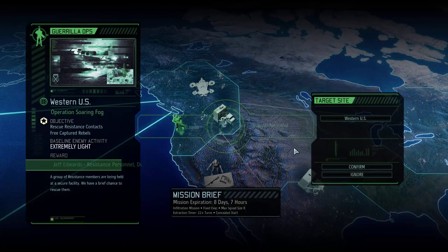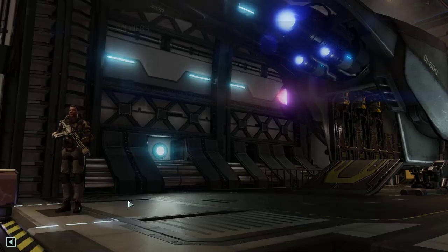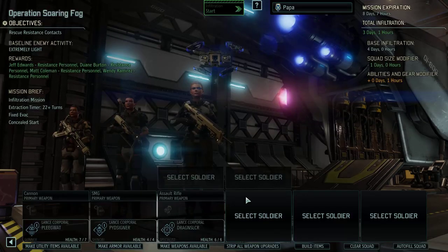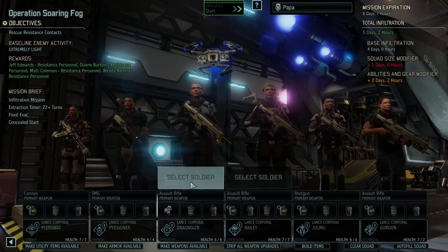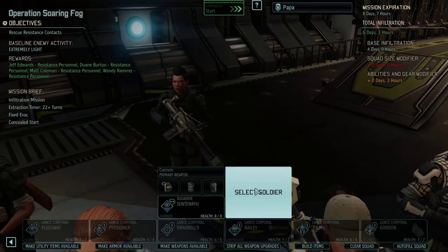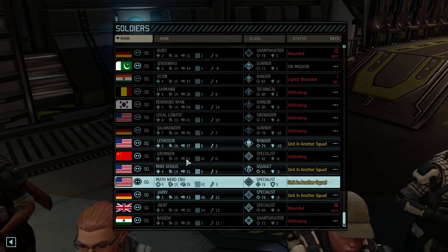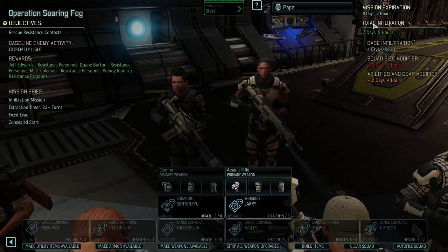We've got more guerrilla operations. Get resistance personnel — and I think we're also going to get rebels, which means we get more soldiers. This one has an eight-day expiration, so we're going to send a full squad. Let's send as many people as we can — I don't even care if they're in other squads. We're currently up to five days — we can send more people. Send Jerry, and we'll give Jerry a medkit. We'll still come way under time.